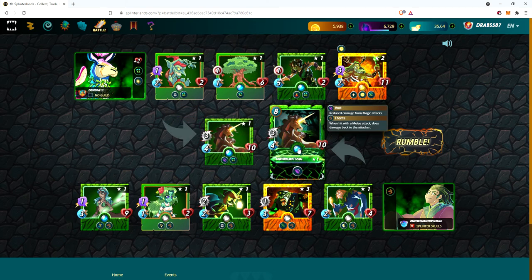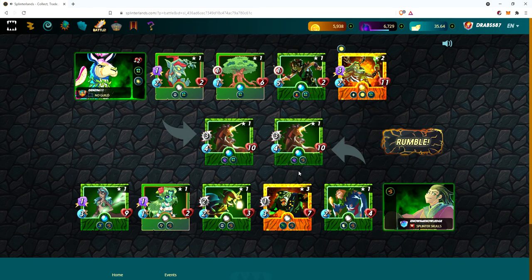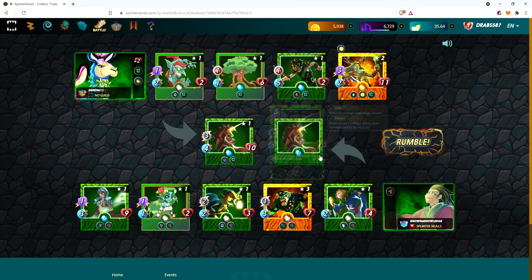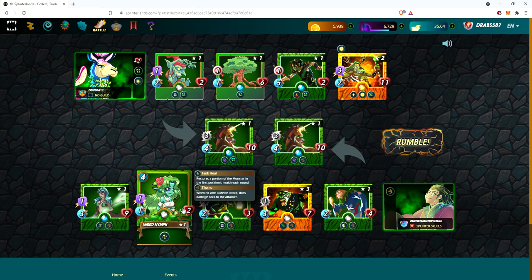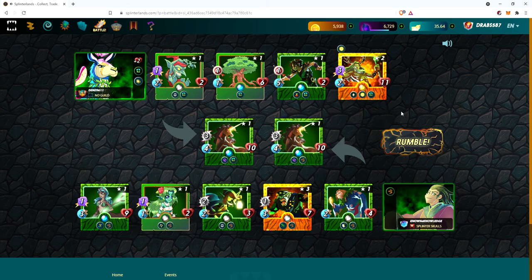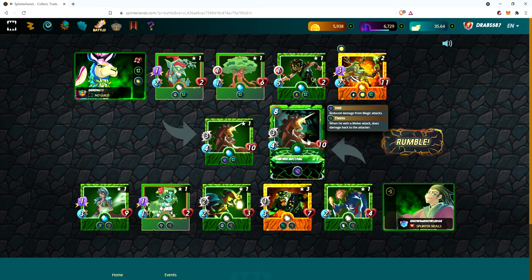You've got Unicorn Mustang up here with void, so when Kron goes psycho mode and gets into that last stand, you will be able to hold off that damage as long as you have a tank healer. We have Wood Nymph here — tank heal. The tank heal restores a portion of the monster in the first position's health each round, so because of that the void and that heal will pretty much just keep sustaining the Mustang.